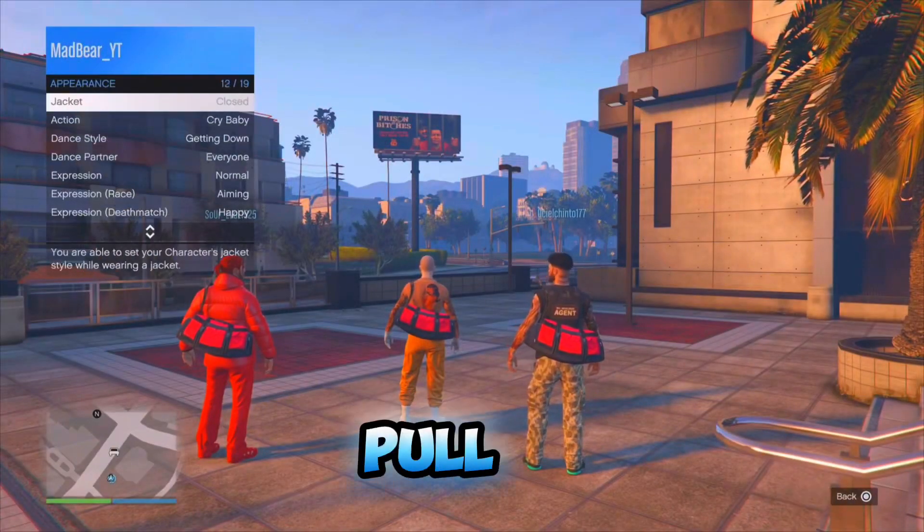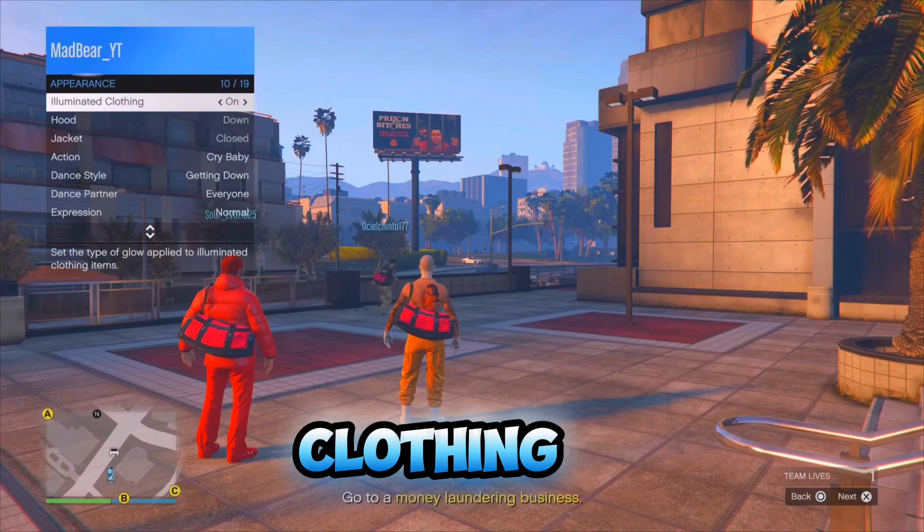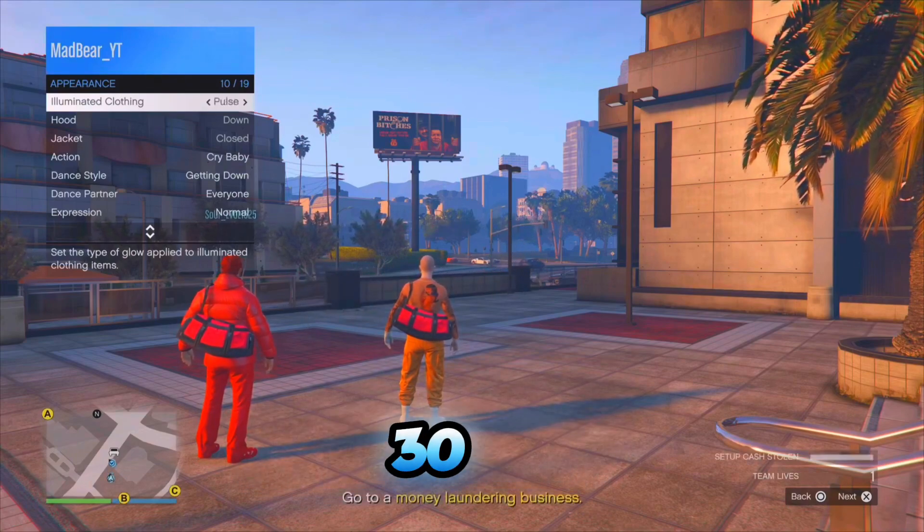When you load in, pull up the interaction menu, go to Appearance, go to Illuminated Clothing and spam right on the D-pad for at least 20 to 30 seconds after that.